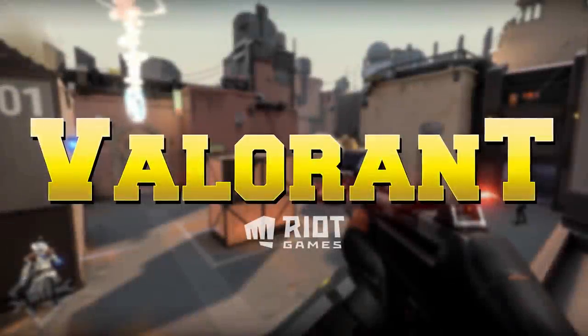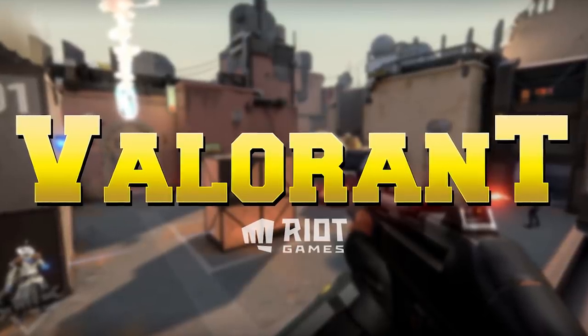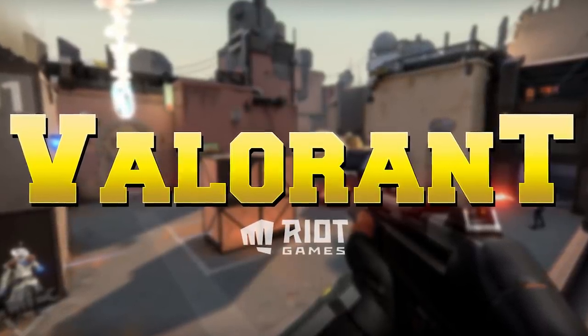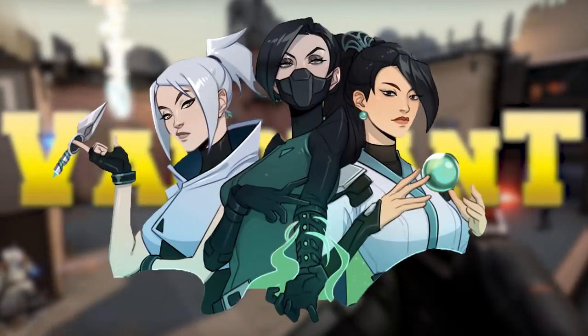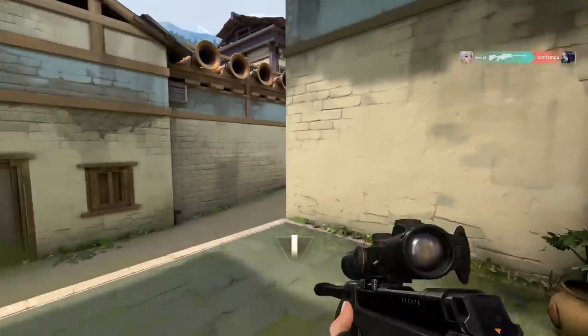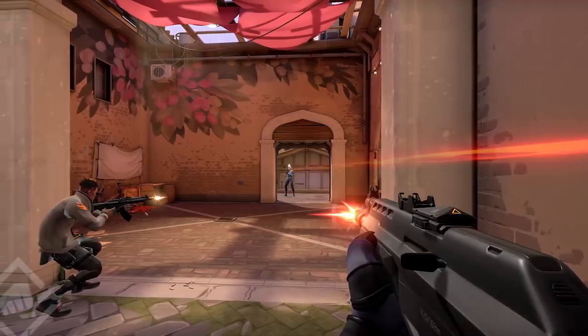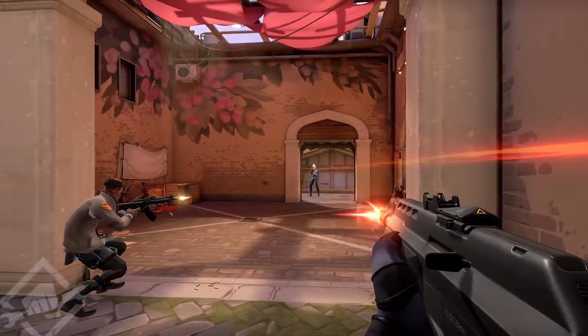Valorant by Riot Games is getting dropped soon and we're all so excited. For now we have new leaks showing all the new characters. In the picture we don't really know the names, but it's Sage, Viper on the right side, and on the left side is the sniper girl who has a kunai that can go up in the air and shoot someone — which is pretty interesting.